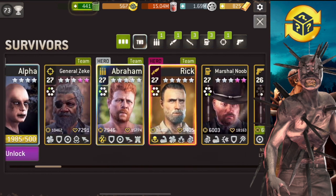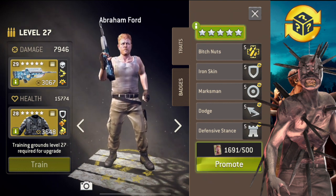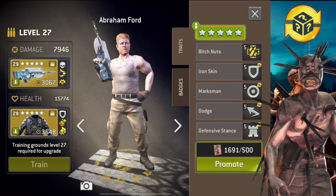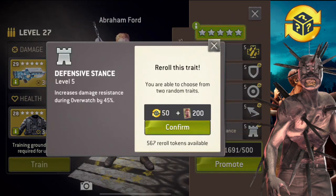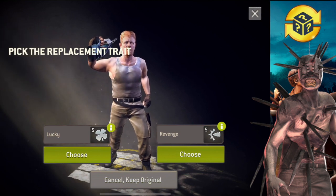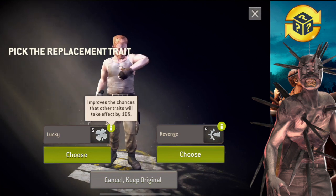Starting with Abraham. We're gonna be removing his defensive stance because I hate defensive stance — maybe the trait I hate most in the entire game. Just when I see it, it pisses me off. He has iron skin, maximum dodge — we're gonna be removing defensive stance. We have over 500 tokens to re-roll. Bye bye defensive stance. This is actually my first ever trait re-roll. Boom — pick the replacement. I don't like revenge on assaults. Lucky would be better. I'm gonna choose lucky.